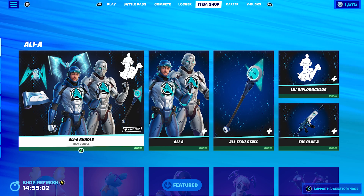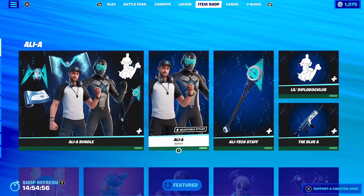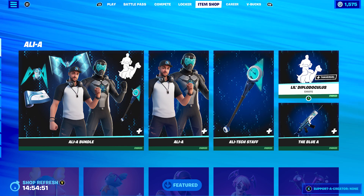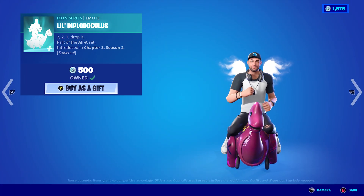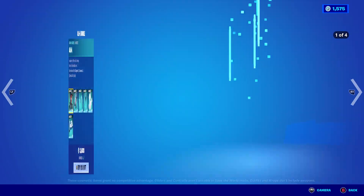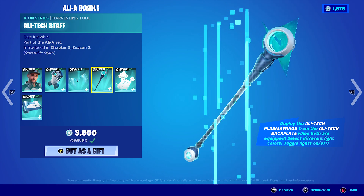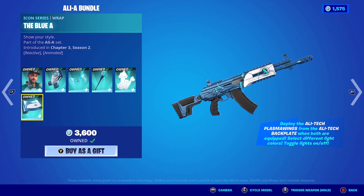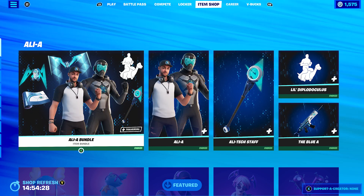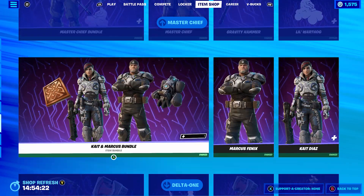Let's get into the 10 combos. As you can see in the item shop, the Ali A set came up today — the bundle includes the Ali A skin, the Ali Tech Staff, the blue A weapon wrap, and a glider: the Ali Tech Plasma Wings. It's 2400 V-Bucks for the bundle, which is not too bad.